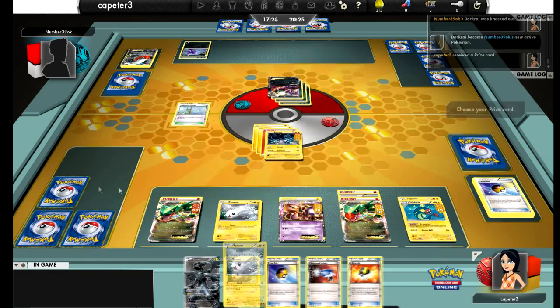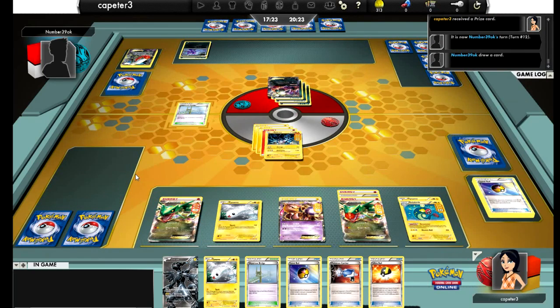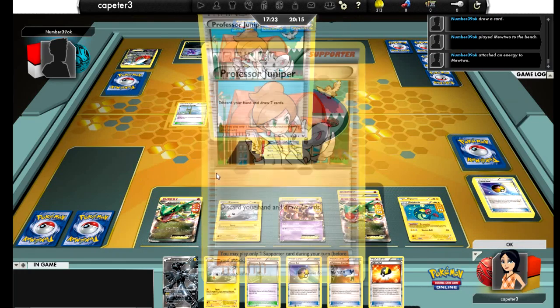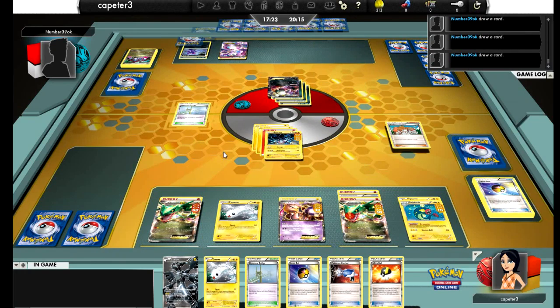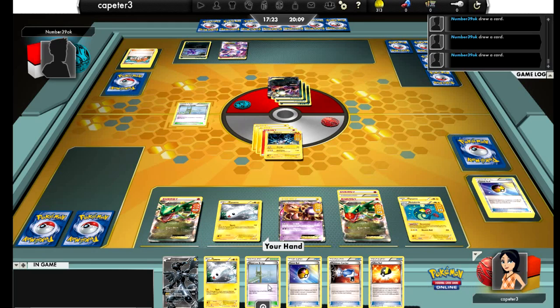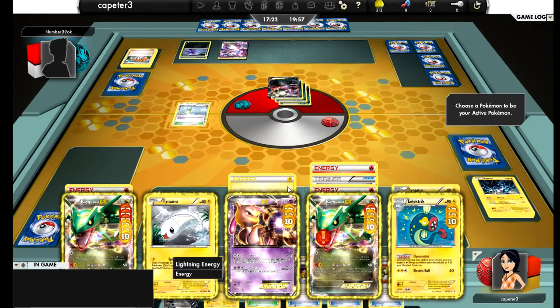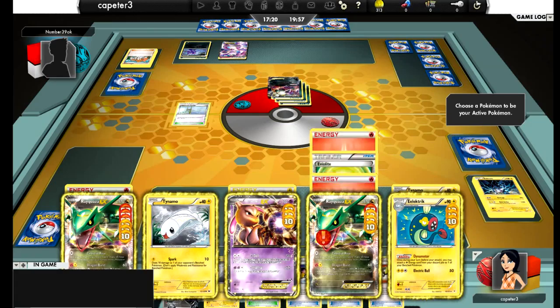I end up bolt striking — putting more damage on myself but taking out the Darkrai. Unless I hit another fire energy, which I don't think I could do since I only run five and four are on the field. And there's a Mewtwo — ouch. I'd still have to Dynamotor twice, attach for the turn, and play the Catcher to take out the Mewtwo. That may be possible. He hits my Zekrom and he's gonna be able to take out the Rayquaza as well — three prizes in one shot.